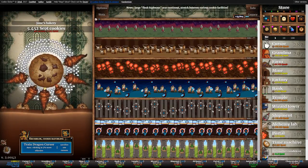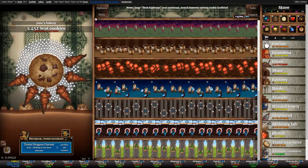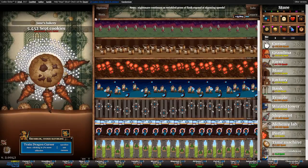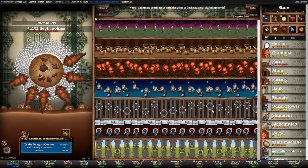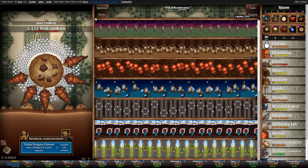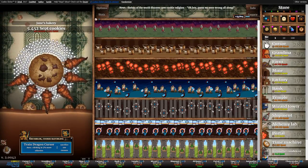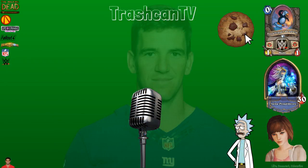Let us know what you think about this episode. If you think we missed something or there's something you didn't quite understand about the golden switch, tell us in the comments or on Twitter — don't PM us on YouTube, just use the comment section. If it was helpful, let us know so we know this series is working. Also, next time we need a cooler name for the bakery, and let us know what type of milk you want — we'll keep the chocolate milk or change it. That's all for today!